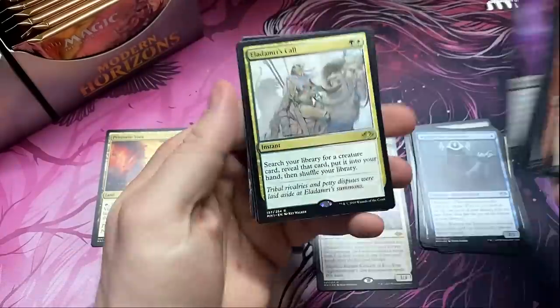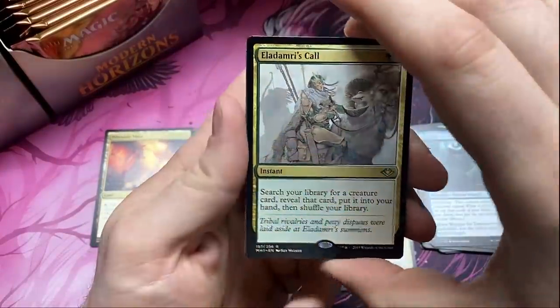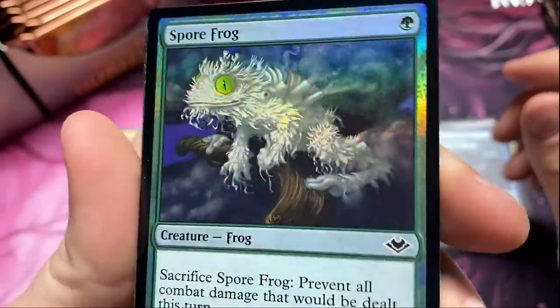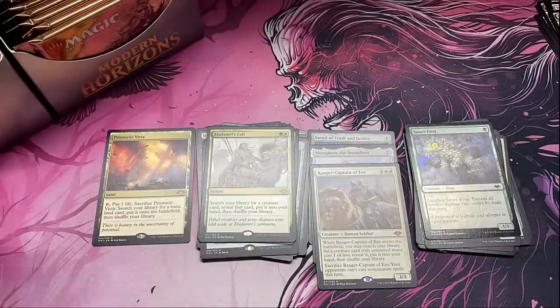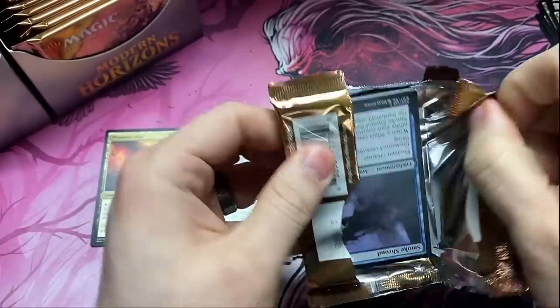We also got an Eladamri's Call. And a beautiful foil Spore Frog — God, I love that artwork, it looks so good. Put that aside too, that belongs in a binder. Getting down there on the left side — have to jump over to the other eighteen. Still no Force of Negation. Need that Force of Negation.